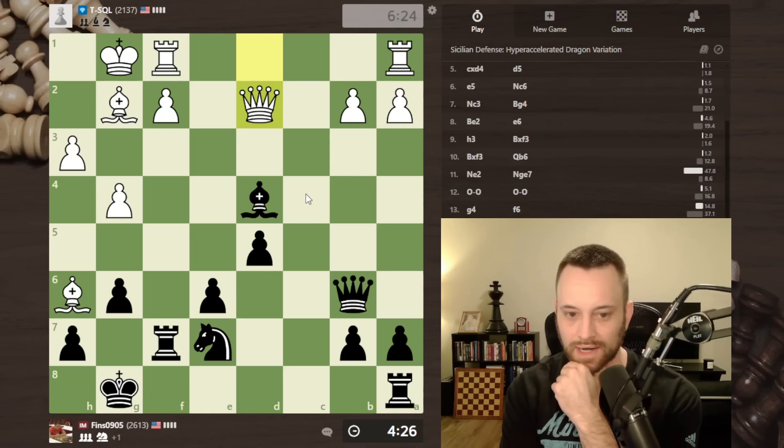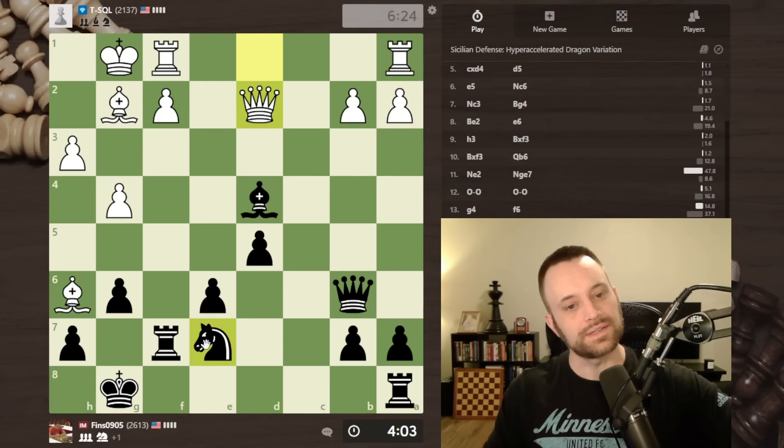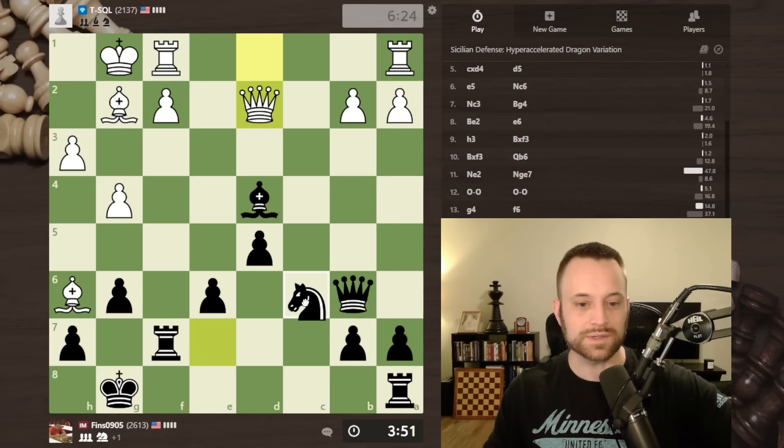Knight c6 — I still threaten to take on b2. Not only do I improve my knight, but the rook helps defend the b-pawn laterally, so I would in effect threaten to take on b2. I somehow feel like I'm going to have to play my bishop back to g7 at some point anyways. Knight c6 with rook e1 could be a little annoying but I have knight e5, and e5 looks decent. Let's play knight c6.